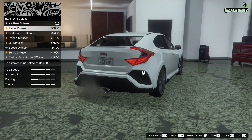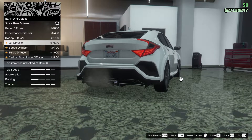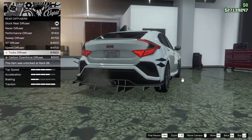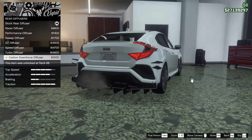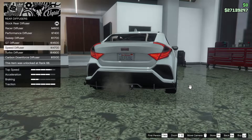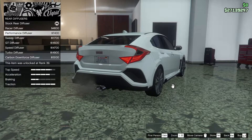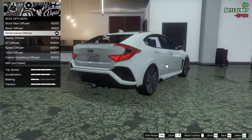For the rear bumper, we have the racer diffuser, performance diffuser, sweep diffuser, GT diffuser, speed diffuser, turbo diffuser — oh my god — or the carbon downforce diffuser. That looks absolutely insane. I think I kind of want to go for something a little more subtle with this car, so let's go for the performance diffuser. Why not? It seems okay.